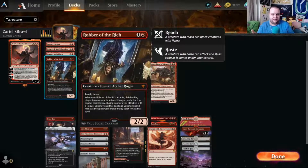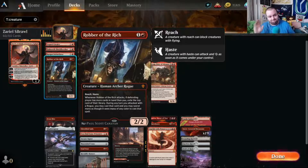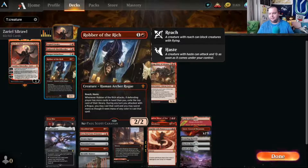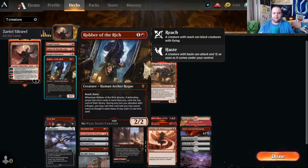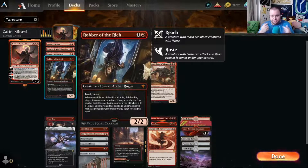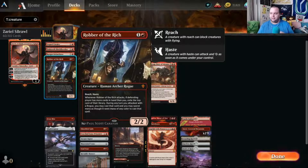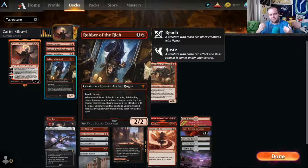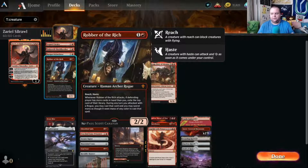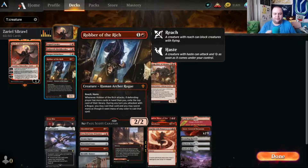Robber of the Rich is a fun one — two mana, two-two with reach and haste. When it attacks, if you have fewer cards in hand, you exile the top card of your opponent's library and can cast that spell with any mana of any color. It's a good aggressive card early, or useful in the late game where you can hopefully rip something off the top and cast it.